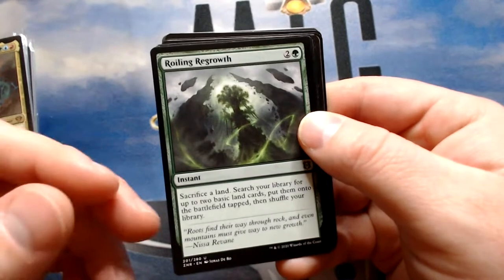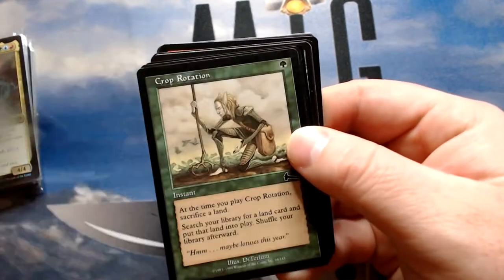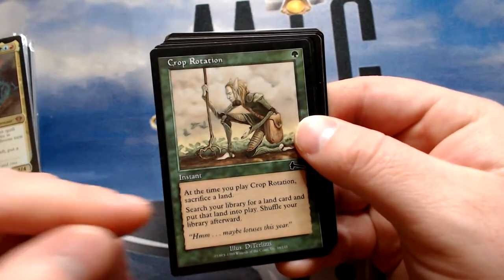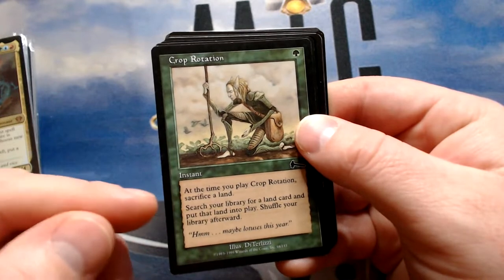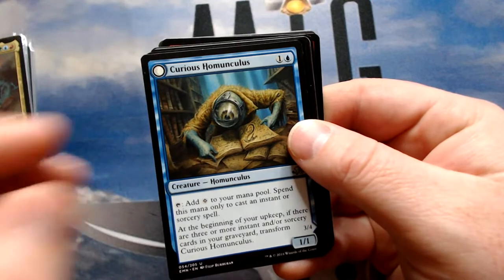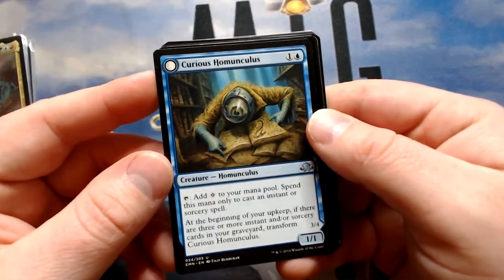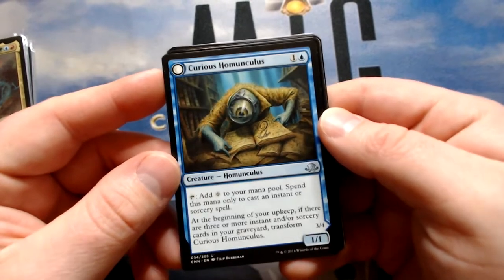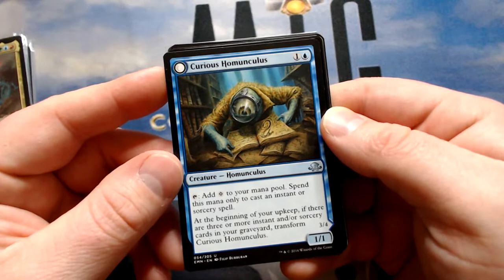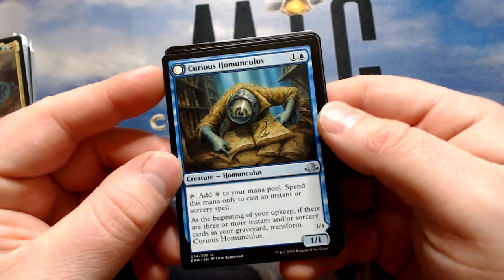Roiling Regrowth — sacrifice a land, put two into play; copied, that's four lands. It's an instant, should be good. Crop Rotation — the additional cost is sacrificing a land, so with Kalamax you get to go search for two lands. Curious Harmonia — colorless blue one, one — it taps to add colorless to your mana pool, spend it only to cast instants or sorceries, and if there are three or more instant or sorcery cards in your graveyard you transform it. It becomes a 3/4 prowess creature, and instant and sorcery spells you cast cost one less.